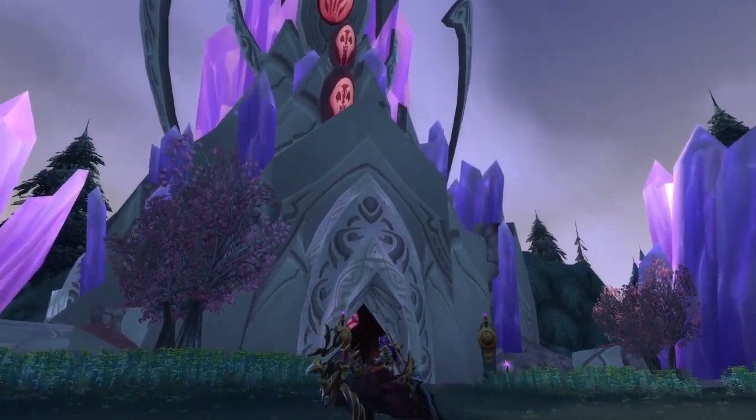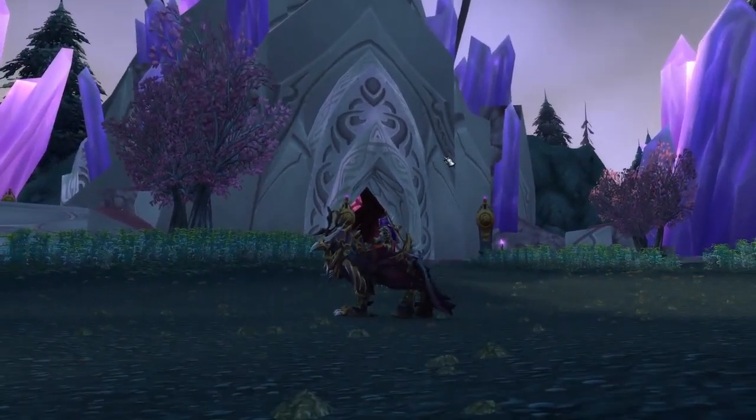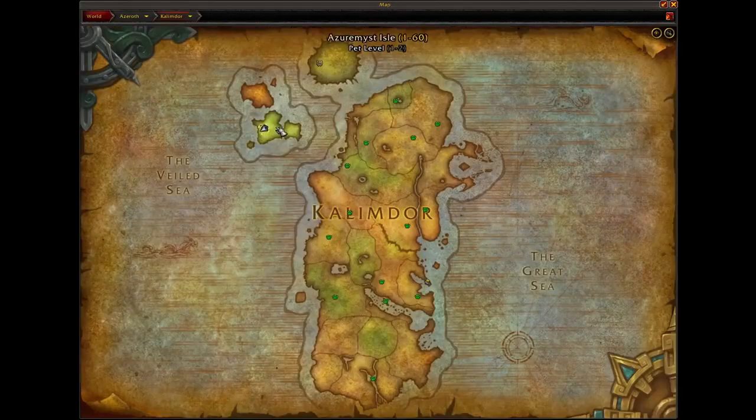And here is the Exodar, city of the Draenei, located in Azuremyst Isle, which is also in Kalimdor, pretty nearby to Teldrassil.